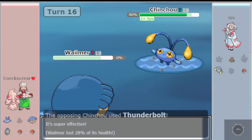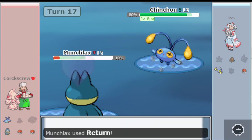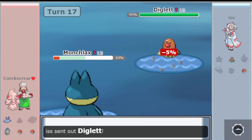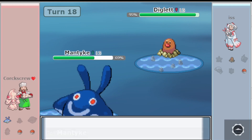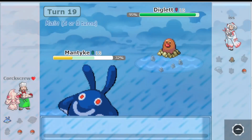Finally, Duskull has access to Will-O-Wisp, Thief, Pain Split, Shadow Sneak, and Memento to become a fantastic support Pokemon that has the bulk to take quite a few hits. In total, it is a very fun and fast-paced metagame that puts heavy emphasis on good plays, knowing the metagame, and understanding what your opponent has in their team composition.